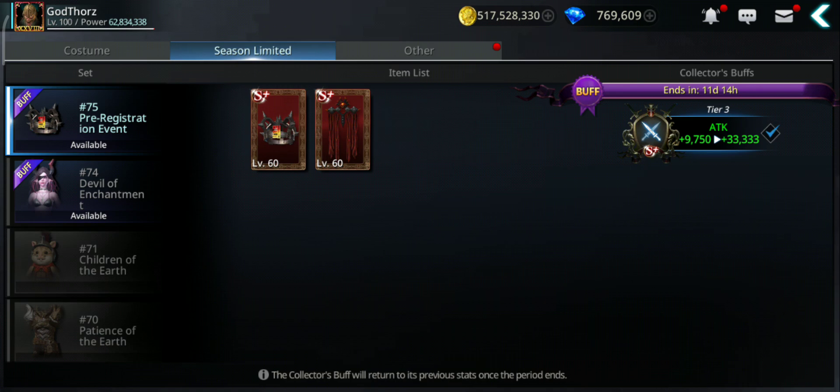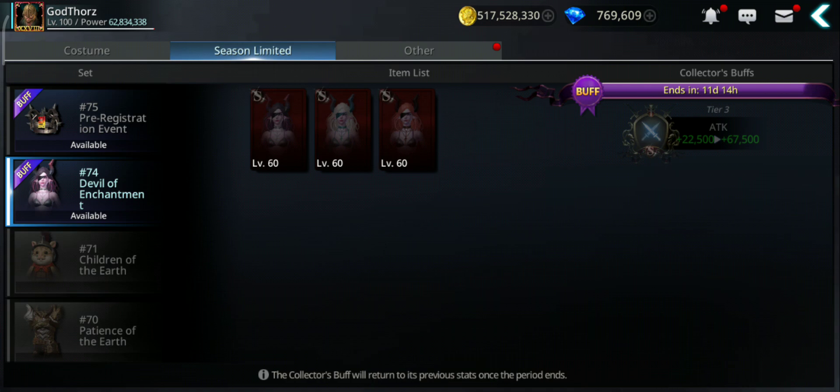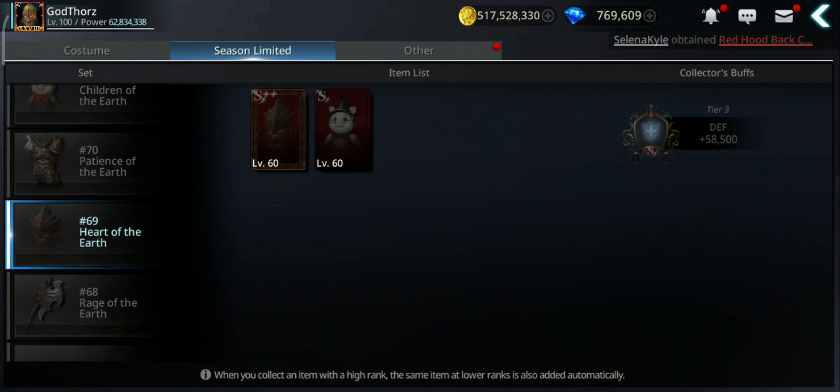Don't forget about the season-limited ones — for example this one from the anniversary pre-register: we still have 11 days and you get another 33,000, besides the 9,750 permanent attack. There's also one for pets that's hard to get, but you get even more attack.